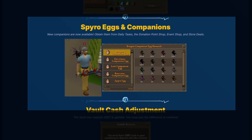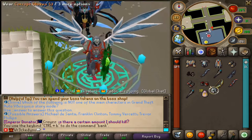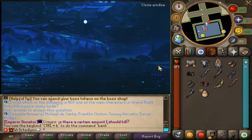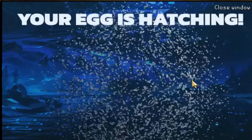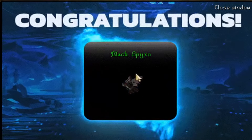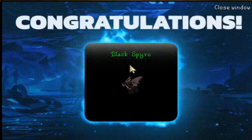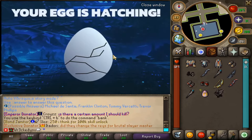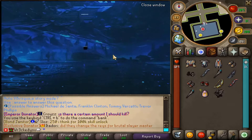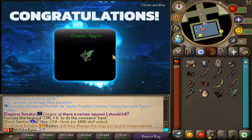On top of that, brand new companions are now available. Attain them from Daily Tasks, the Donation Point Shop, Event Shop, and Store Deals. I got 10 of these Spyro Eggs right here — we'll hatch one real quick. You'll get a huge interface showing your egg being hatched, and then we get a little beauty right there. Black Spyro first one or second one — there's new ones. We can keep opening until we get all the good ones — Green Spyro, etc.